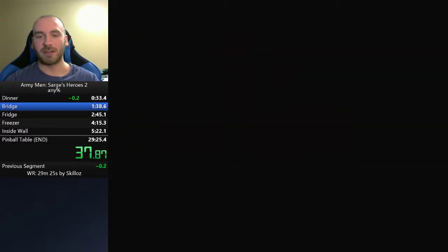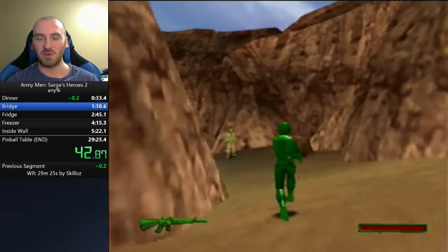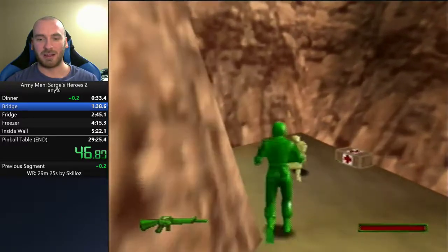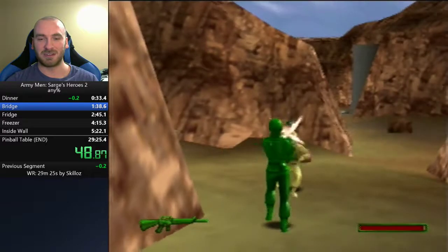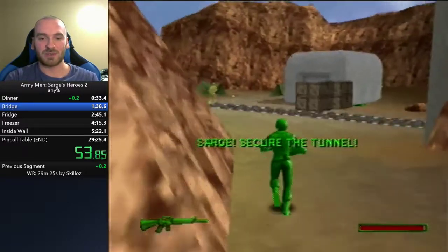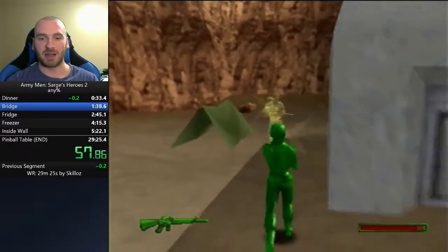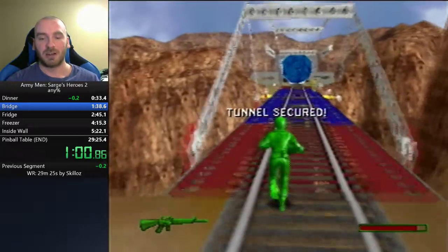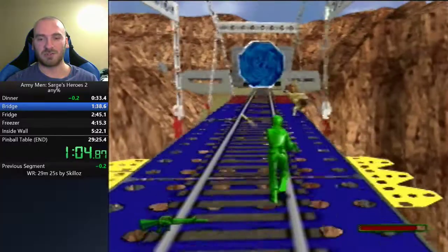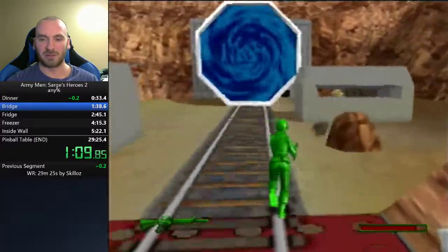If you were to play a shooter game like GoldenEye or Perfect Dark and then come to this game, you will struggle very hard. But I think that's what I like — it gives the run a little bit more challenge. The controls are a little wonky, but we do have one useful control: the C-up button allows us to do an instantaneous 180.